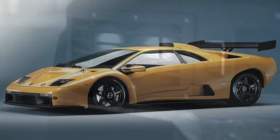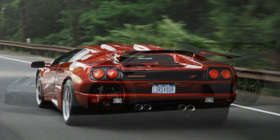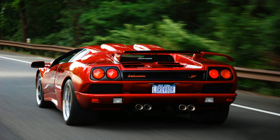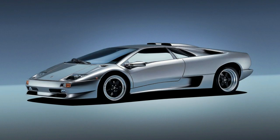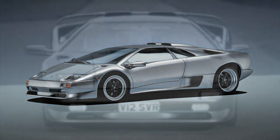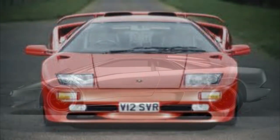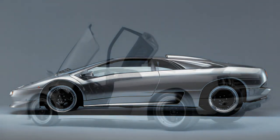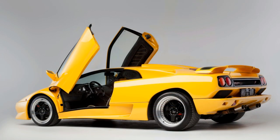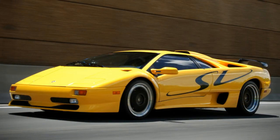The Lamborghini Diablo SV, which stands for Super Veloce, is an upgraded model of the Lamborghini Diablo. The engine power output of the 5.7 litre V12 was increased to 510 bhp. Super Veloce is a title given to Lamborghini's highest performance models. The Super Veloce came with an adjustable rear spoiler and other exterior changes such as a black panel between the rear lights as standard. An optional SV logo could be placed on each side of the vehicle as well.